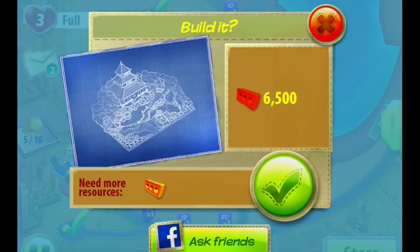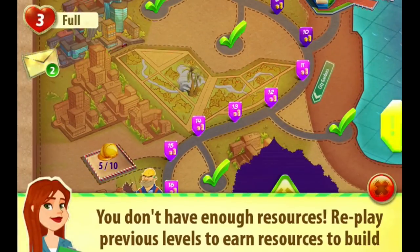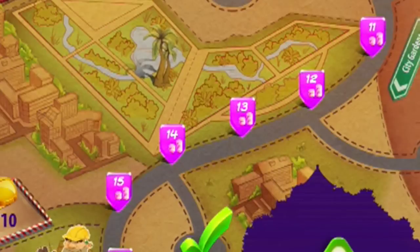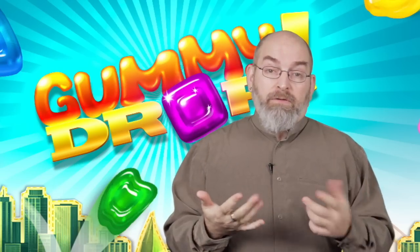Now, if you haven't replayed earlier levels, you may not have enough resources to do this. You can go back and replay earlier levels, and to know which levels to replay, you just look at the lower right-hand corner of the screen, and it'll show you which resources are in that level. Each level has three difficulties: